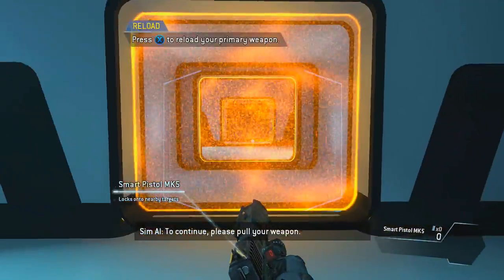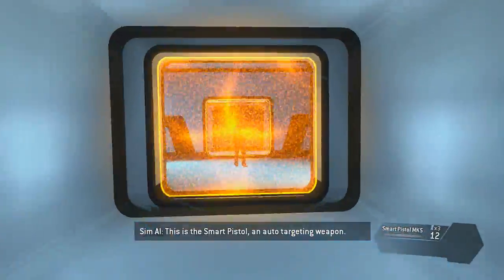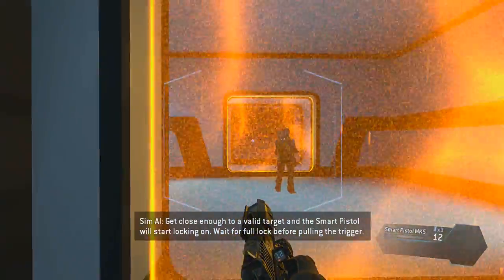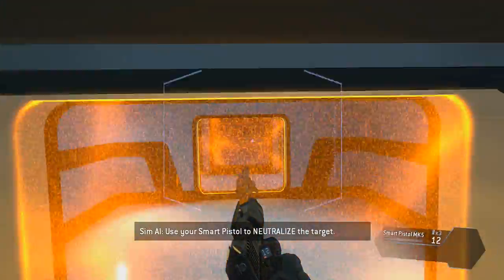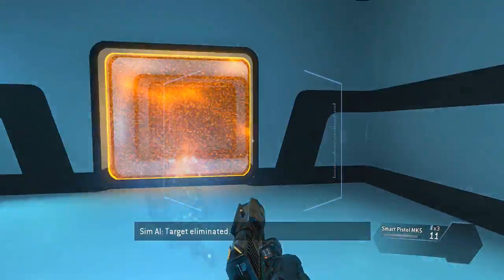To continue, please pull your weapon. The weapon is empty — load a fresh magazine. This is the smart pistol, an auto-targeting weapon. Get close enough to a valid target and the smart pistol will start locking on — wait for a full lock before pulling the trigger. Use your smart pistol to neutralize the target. Target eliminated.